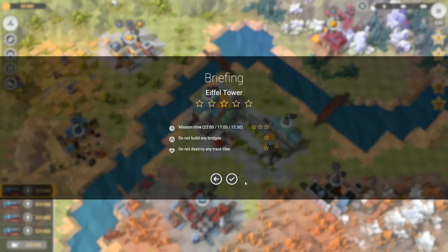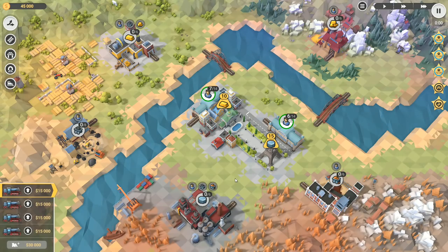Next one - Eiffel Tower. 12 and a half minutes to get our three stars. Do not build bridges, do not destroy track tiles. No building of bridges, no destroying of track tiles. I need to get this material and this material - the ore and the coal - back to the steel. And in order to do that it's got to go all the way up and around and back in here.